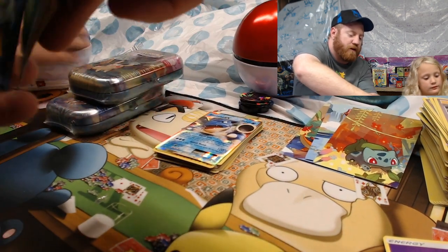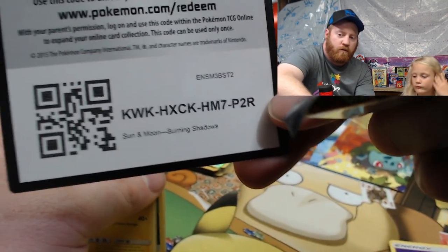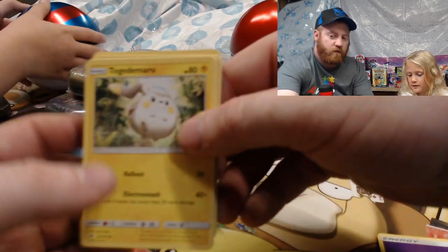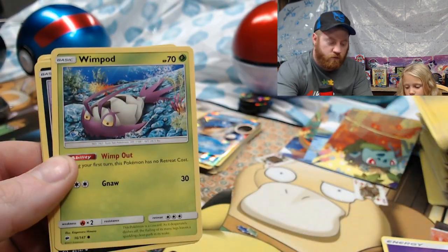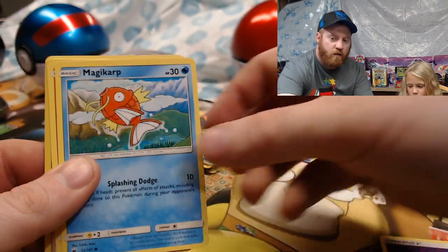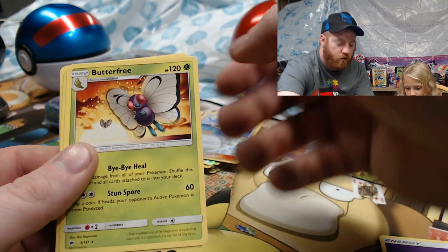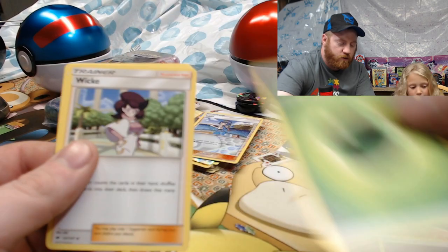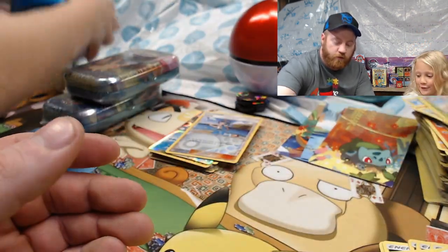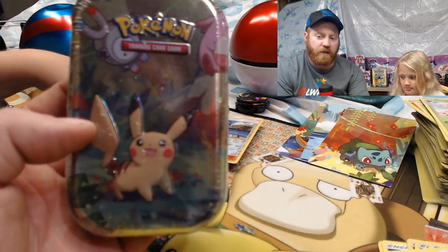Let's put these back in order. Code card. Going through Riley's pack: Togedemaru, Wimpod, Rowlet, Rattata, Magikarp, Pansear, reverse holo Lunala, Butterfree Energy Wick, Lunatone, and a Gloom. This next tin is the Pikachu 10.